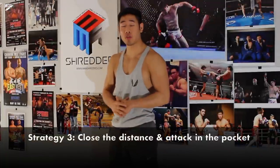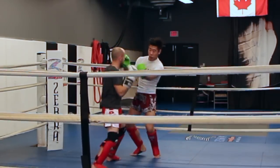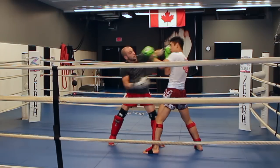Strategy three, you've probably heard of, which is to close the range with your opponent because a taller opponent usually has the advantage at distance. With that said, I personally still like to stay on the outside even though I'm fighting a taller opponent because I'm just better with my footwork and speed. However, I have some pretty good footage of my sparring partner who is shorter than me, relentlessly ripping my body in the pocket.